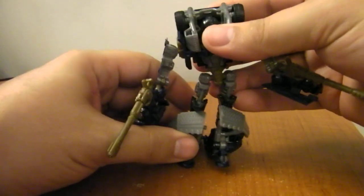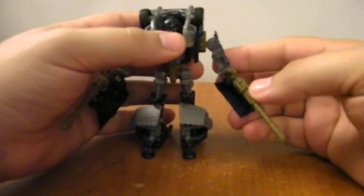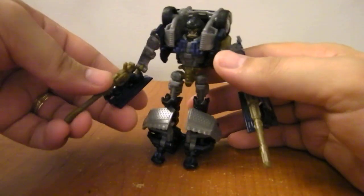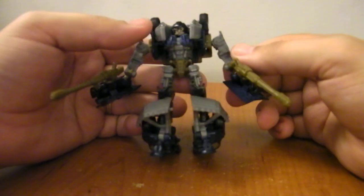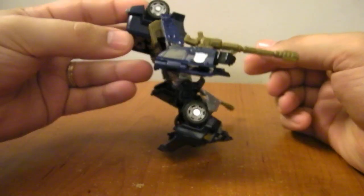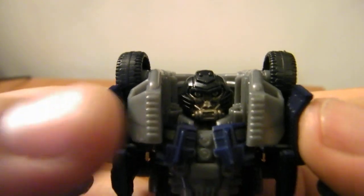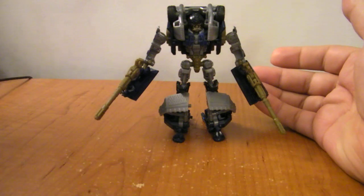And here you have robot mode, which is — he's not quite as much of a giant pile of worthlessness as Jolt from the Classics Hotshot mold was, but there's not really anything to like here with the robot mode. He's got this giant upper body, his limbs are way too skinny, and his face looks like he's supposed to have a breather on but he really just looks like a retarded monkey. He's packaged in robot mode — this crappy mode — and I still bought him.